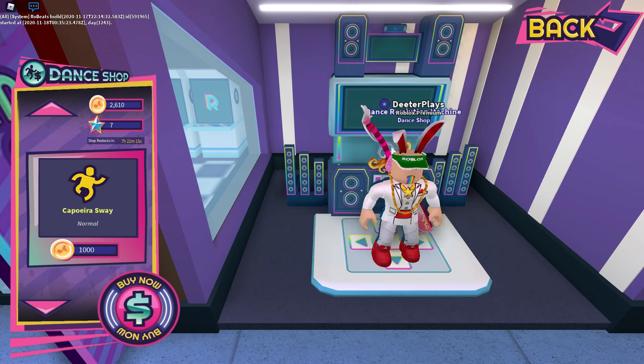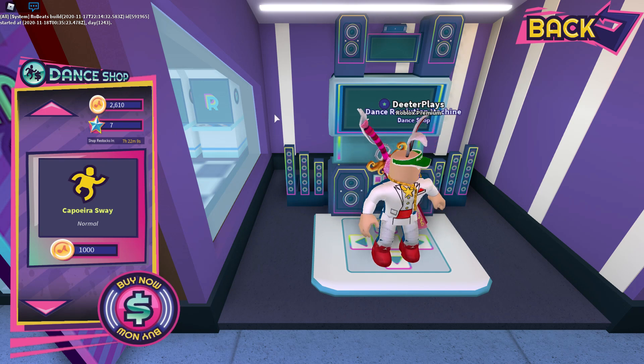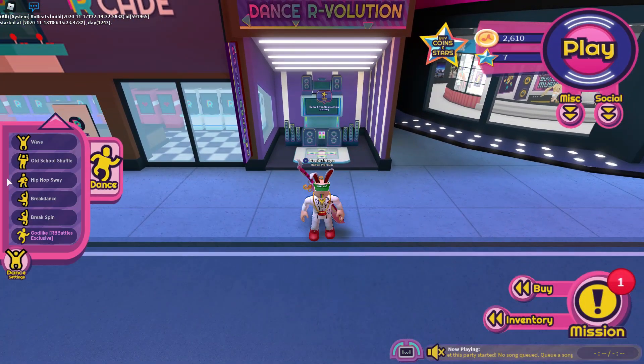Once you do that — up, up, down, down, left, right, left, right, B, A — I don't think it's going to say it again because I already have it, but there's going to be a thing that pops up saying you have got this dance. And then after you've done that, you can see on the left side you've got the gold-like RB Battles dance.